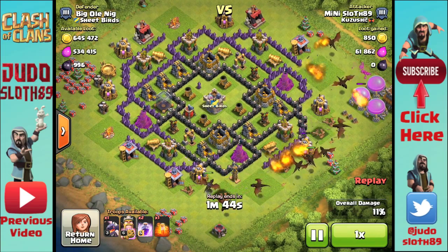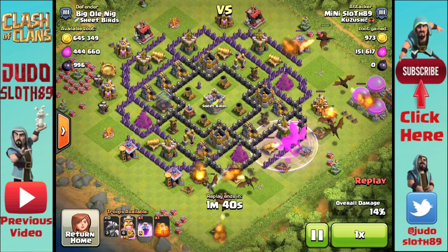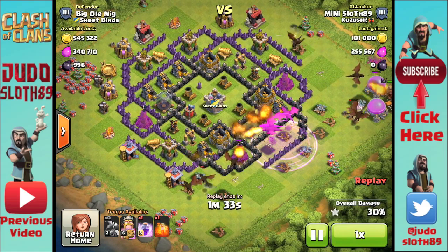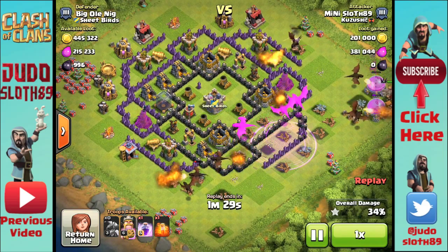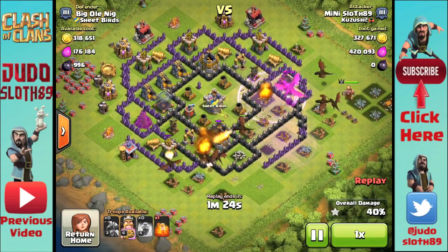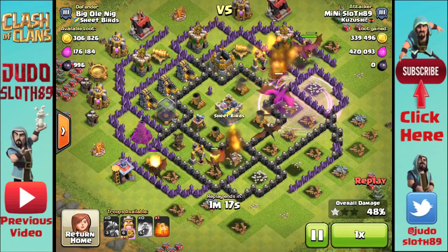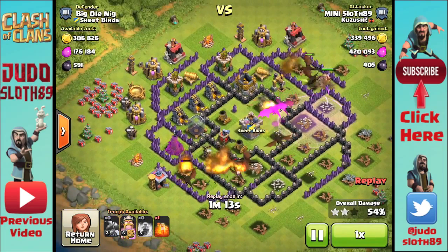Should have probably put one on the town hall and let it take the elixir storages first, because I'm basically having one dragon lagging behind. The whole point is you get as many dragons as you can over that air defense in an attempt to overwhelm them. If you put your dragons in a nice line they tend to create a nice funnel, and I tend to leave one or two to put in centrally if I'm going for the dark elixir storage in the center of the base. You'll see on this one that they've quickly made mincemeat of the buildings on the right hand side and got two of the three air defenses down.